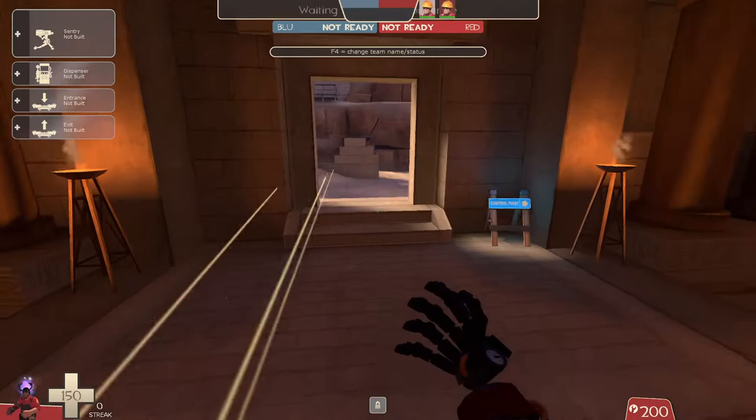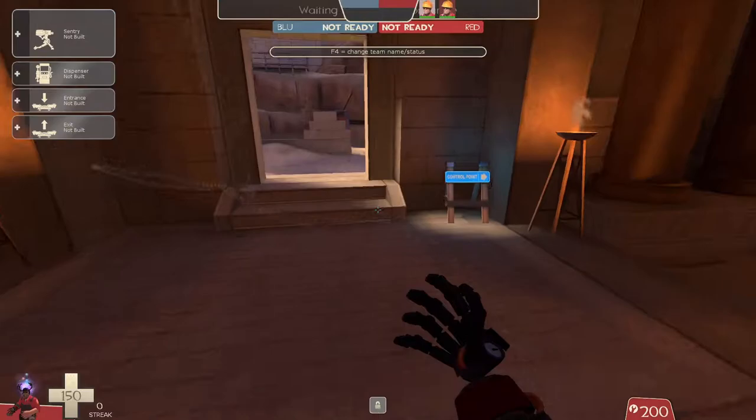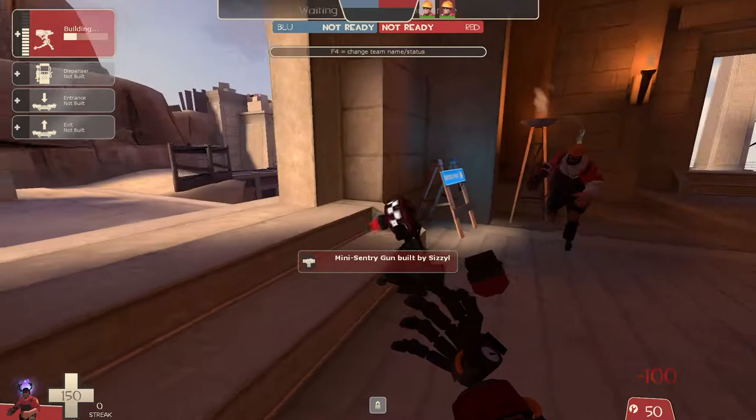That's temporary, but then you want to try to get control of this bathroom as soon as possible. Try your hardest to get this room. If you fail, go back and try to hold out here as long as possible, but keep trying to get this room. Once you do get it, move your teleporter up in here and place it back here, and move your sentry gun up so it's looking through here — right here on the cusp, basically like that.